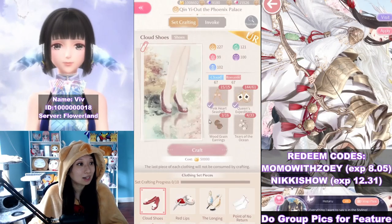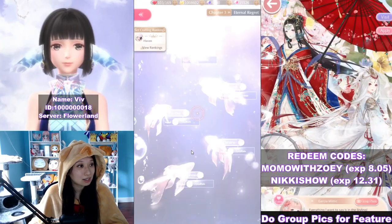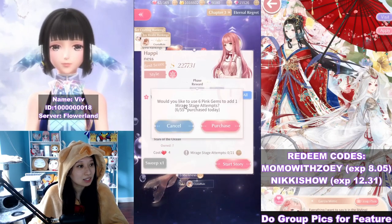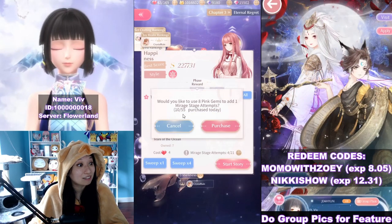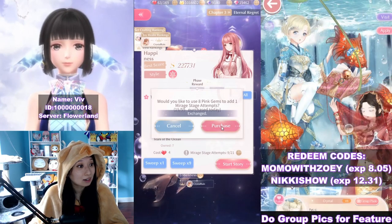Here's the one we're working on. Let's do the sweep 10. If I want to continue gemming, it's going to be 6 gems, and then 8 gems after you hit 10 attempts. After 15, it's still 8 gems. I'm just doing this for educational purposes, y'all.